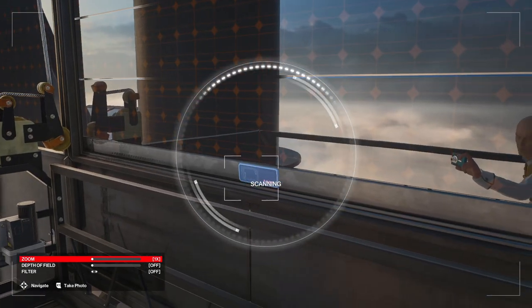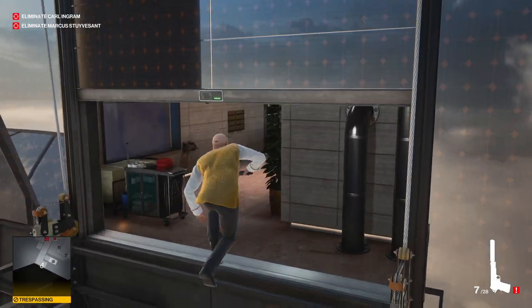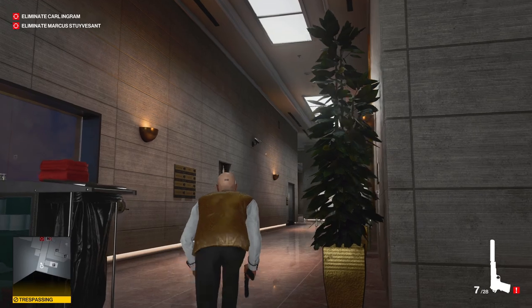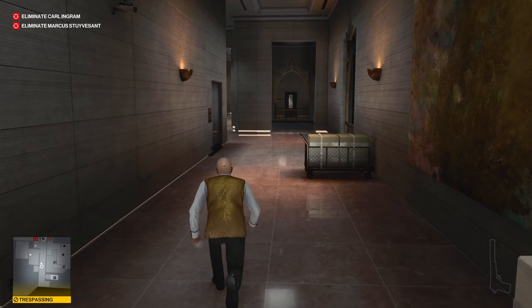Once we get onto this ledge, use your camera to scan the window yet again to open it up and take out your silenced pistol. There will be a camera around the corner, which I will just shoot for simplicity sake. But if you walk directly under it, it won't spot you.